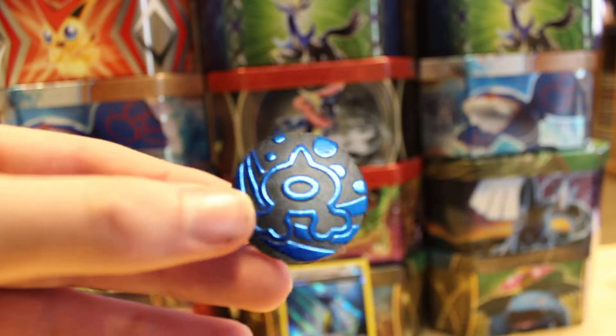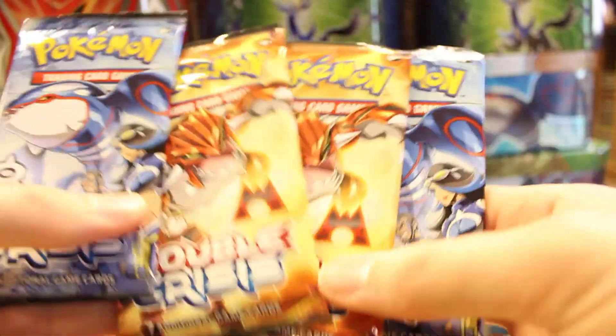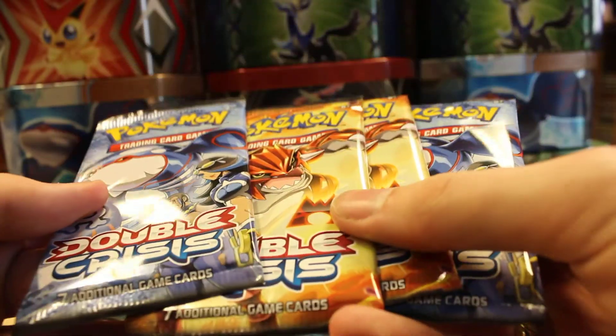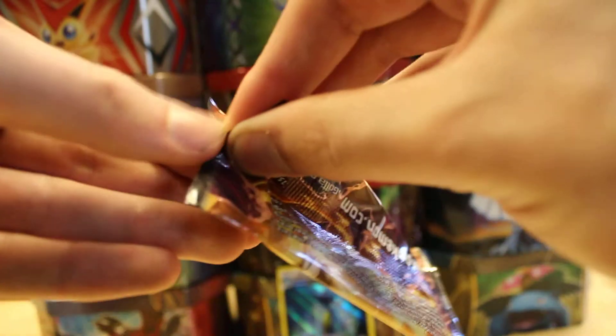To start I'll show off the coin — nice little Team Aqua coin. This pin is really nice. I love pins, I don't know why, I've just always liked pins. So that's definitely a keeper. We got four Double Crisis packs with seven cards in each. I've always liked Team Aqua more, even when I played the original Ruby and Sapphire. I always liked Team Aqua more than Team Magma — but what do you guys like more, Team Aqua or Team Magma? Groudon or Kyogre?